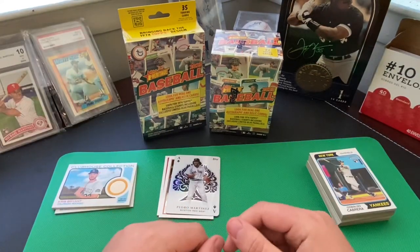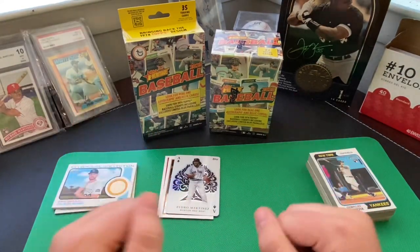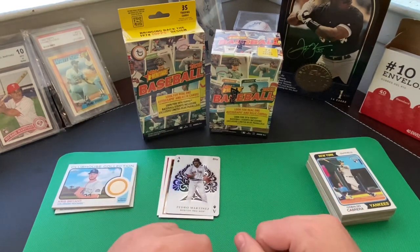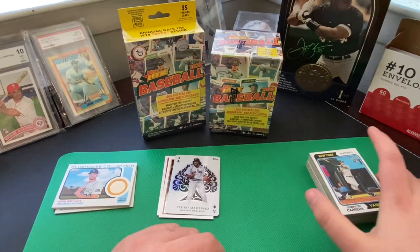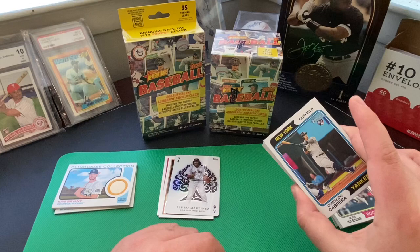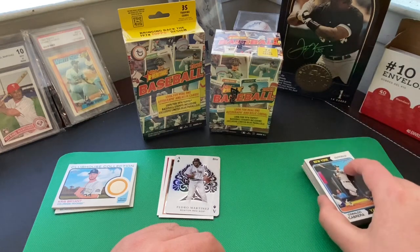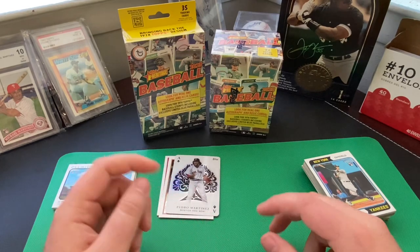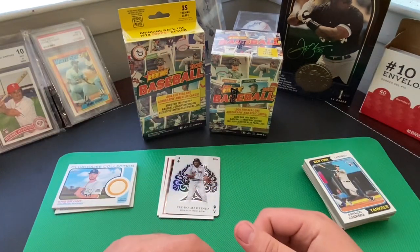Hello and welcome to today's video. Today I have two boxes here I'm going to be looking at. I got a hanger box and a blaster box of Topps 2023 Heritage. I already did a video where I opened up a couple fat packs of 2023 Topps Heritage, and you can check that out — I talked a little bit more about my thoughts on the design and everything.